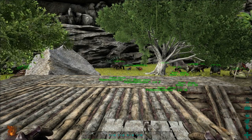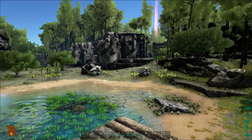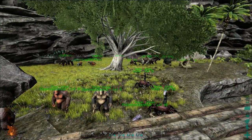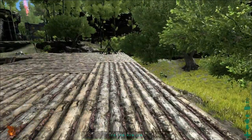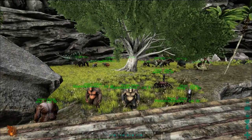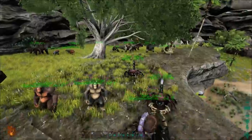Welcome back everybody to Ark Survival Evolved. So in the last episode, we built a behemoth gate and got them done. Today I'd like to find one of those little monkeys and check out these new seeds that we can find up at the top of the mountains. We'll jump on one of our flyers and head out and see what we can see. I'd sure like to tame one of those little monkeys — apparently they'll ride on your shoulder, which is kind of cool.